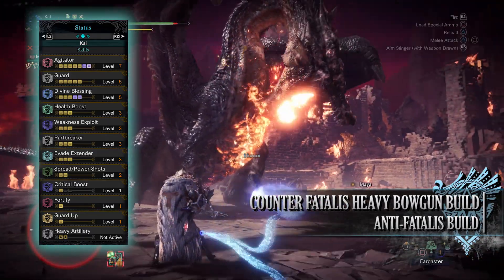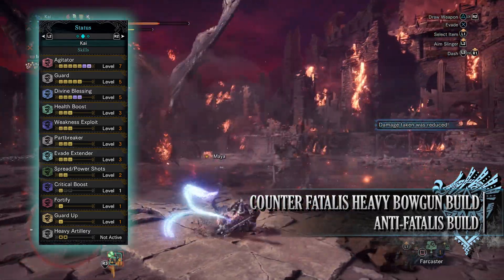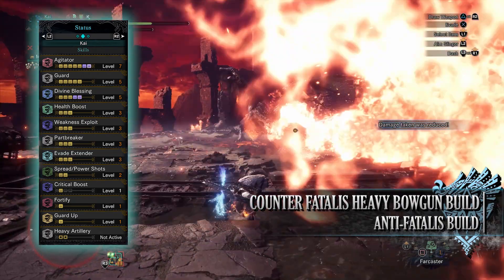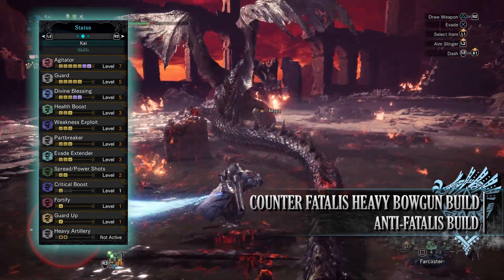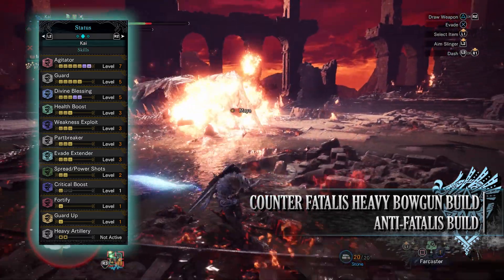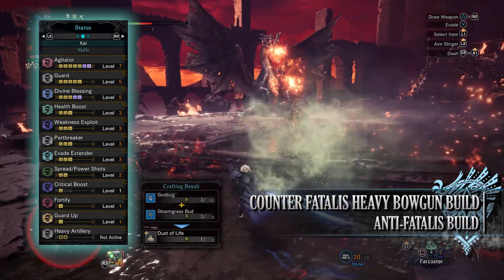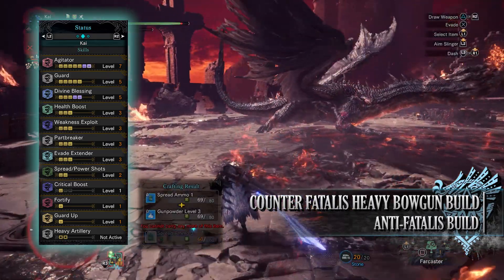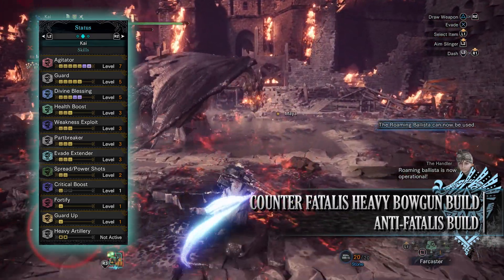You have Divine Blessing at level 5, a decent defensive skill that gives us a chance at taking reduced damage when we take a hit from a monster — so should we mistime our blocks, Divine Blessing should hopefully reduce the damage. You'll also have Health Boost level 3 which allows our health to reach that maximum of 200. You have Weakness Exploit level 3, which increases our affinity whenever we're attacking monster weak points, and should those weak points be tenderised through clutch claw attacks first, this bonus affinity is even greater.